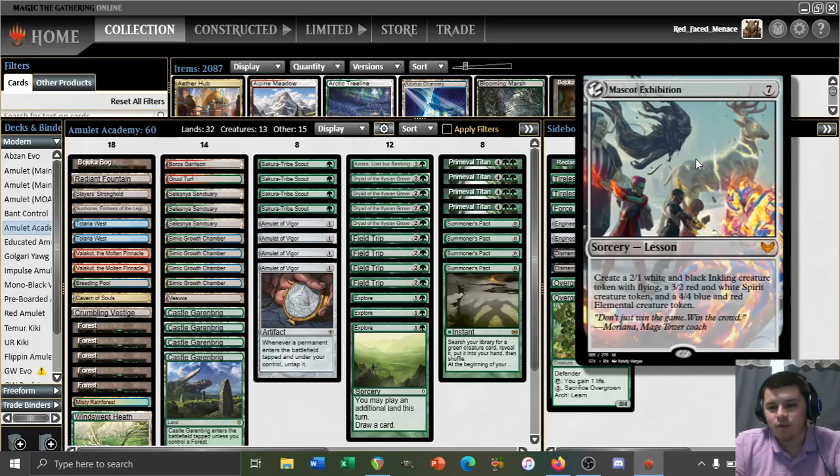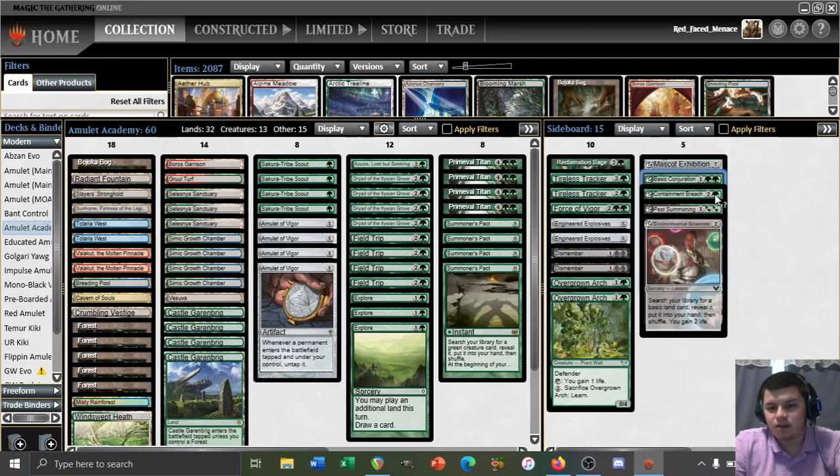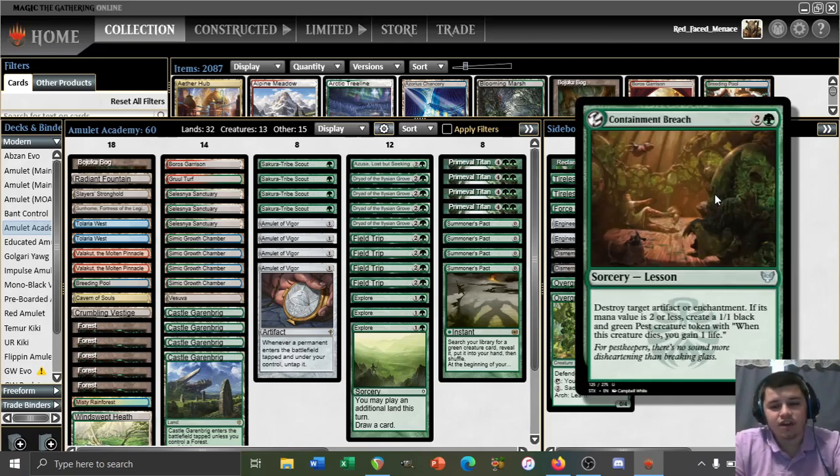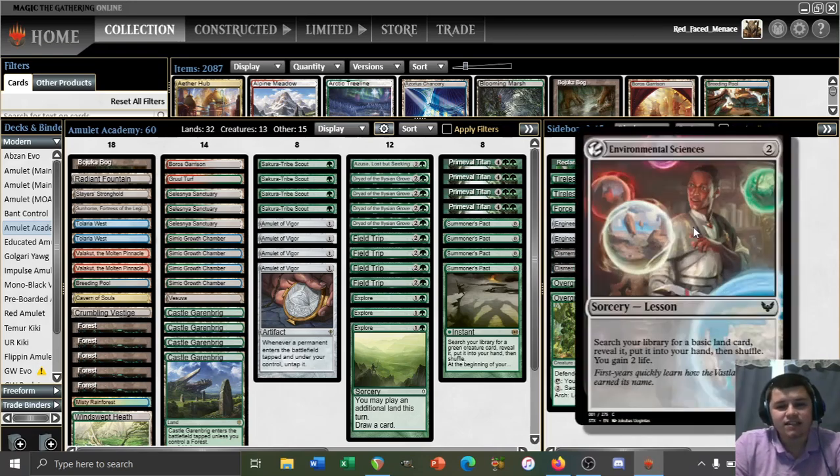Mascot Exhibition is a 7-mana sorcery that makes a 2/1 white and black token, a 3/2 red and white token, and a 4/4 blue and red token — a little bit of a board presence. We also have Basic Conjuration, a 3-mana sorcery that lets us look at the top 6 cards of our library, reveal a creature, put it into our hand, and put the rest on the bottom in a random order, then gain 3 life. We have Containment Breach, a 3-mana sorcery that destroys target artifact or enchantment — if its mana value is 2 or less, make a 1/1 black and green pest token with 'When this creature dies, you gain 1 life.' We also have Pest Summoning, a 3-mana sorcery that makes two 1/1 black and green pests. And finally, Environmental Sciences, a 2-mana sorcery that lets us search for a basic land card, reveal it, put it into our hand, shuffle, and then gain 2 life.